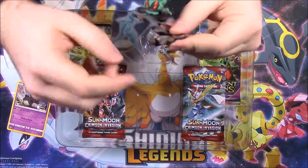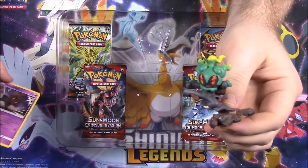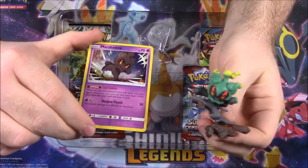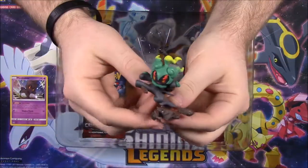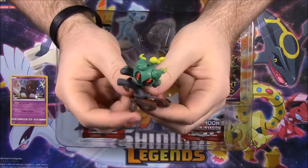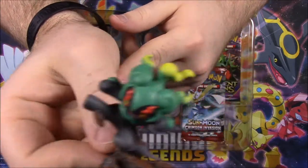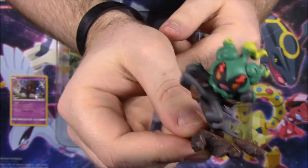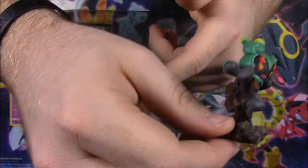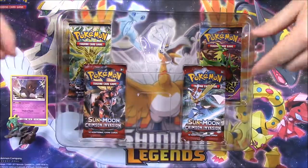Then we got our Marshadow figure here. I like how the figure shows the green and stuff, where the card shows it all darked out. I don't know much about Marshadow from either the game or the series — I haven't seen it on either one. But I like this because it's doing like a karate move off the rocks — it's like hi-yah! It's got like a kick and stuff. I think it looks really cool and funny. I really like this figure a lot.